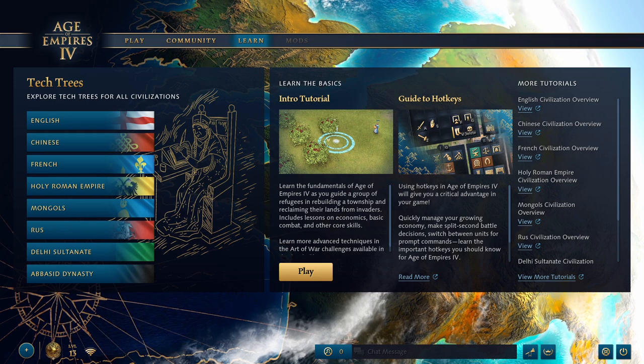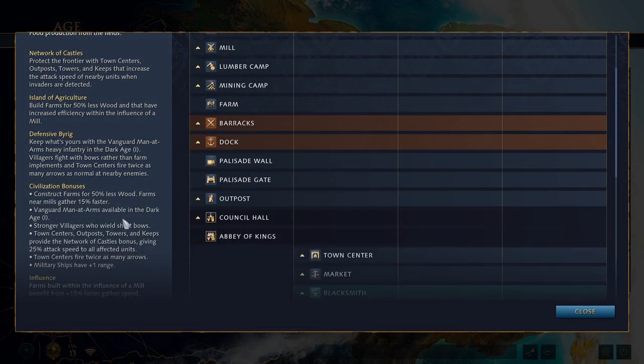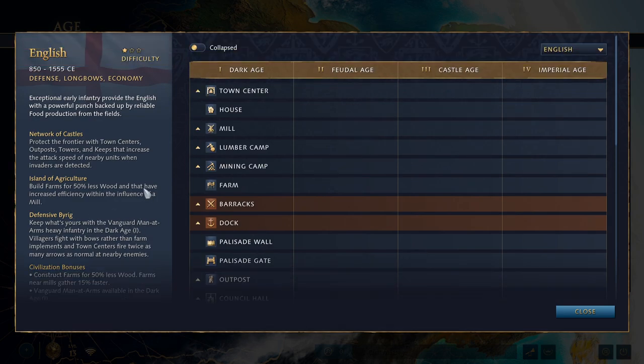Age of Empires IV is going to be launching with eight civilizations. If you are familiar with Age of Empires II, which I will be mostly speaking in the context of because that is what I mostly play and make content for, AoE4 civs are a lot more complicated and asymmetrical compared to AoE2. So even though the game is going to be very fresh as I'm recording these, I still thought it would be helpful to do a rundown video for each civilization. I have been part of the Cardinal Council, essentially a bunch of Age community members who were helping test the game and give feedback for several years now, so I do have some experience.